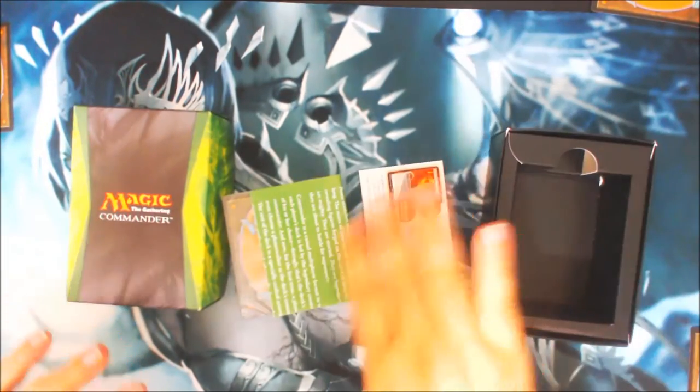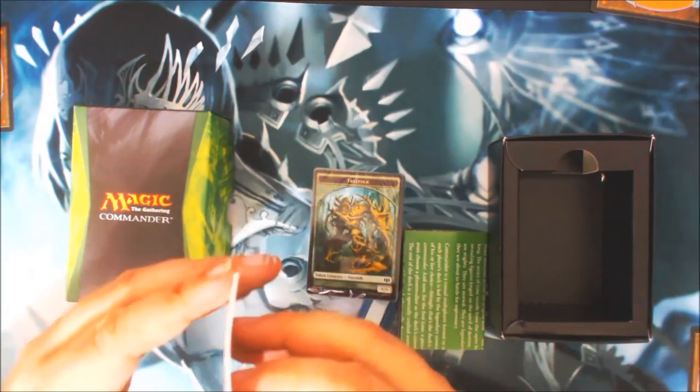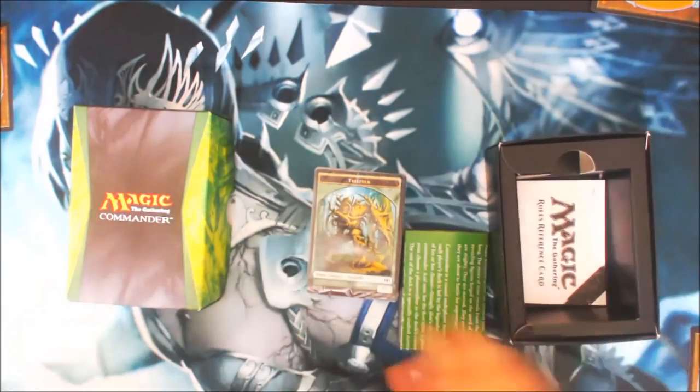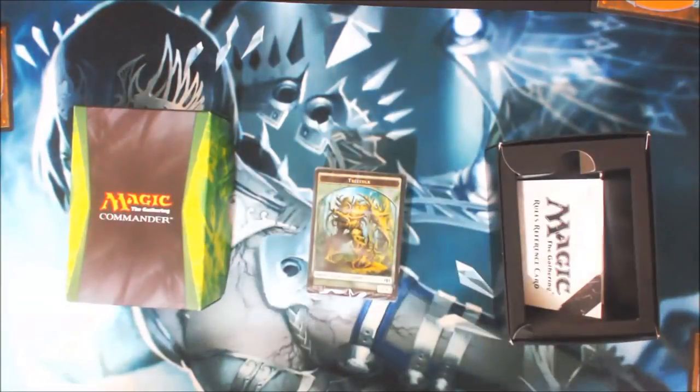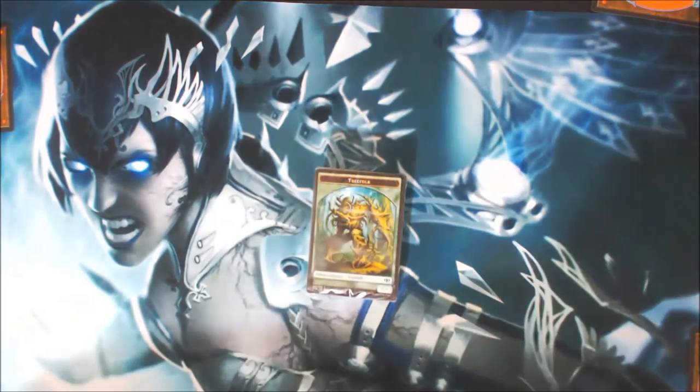Inside the books we have our 2015 rules. Let's dig into the deck. For green, our new cards are Creeper Hulk, Freilis, Grave Sifter, Lifeblood Hydra, Siege Bahamas, Song of the Dryads, Sylvan Offering, Thunderfoot Balth, Titania — Protector of Argoth, Wave of Vorel, and Wolfcaller's Howl.